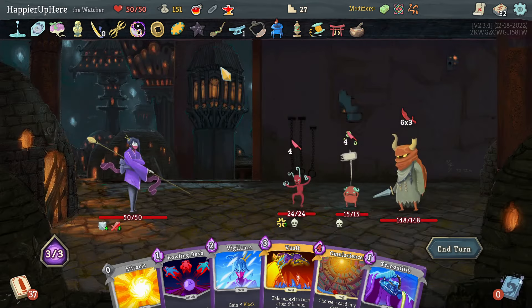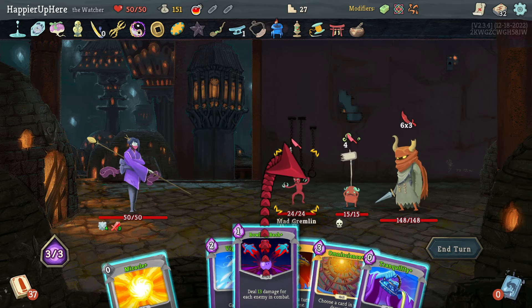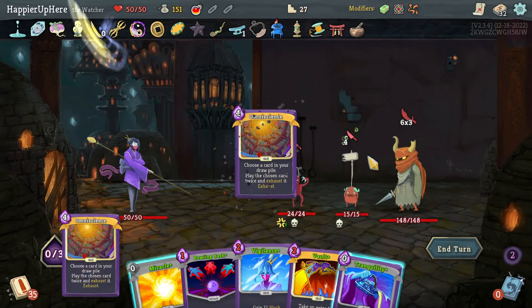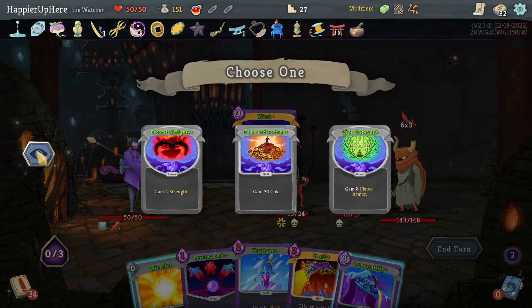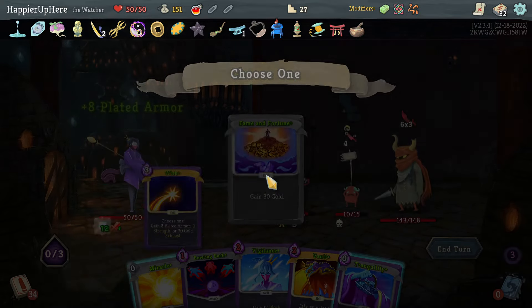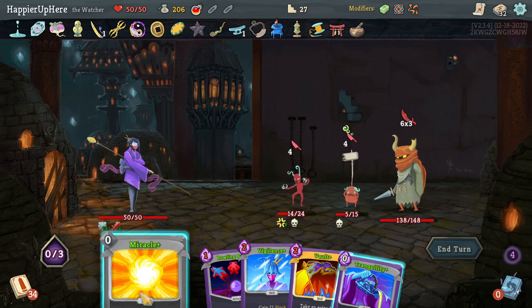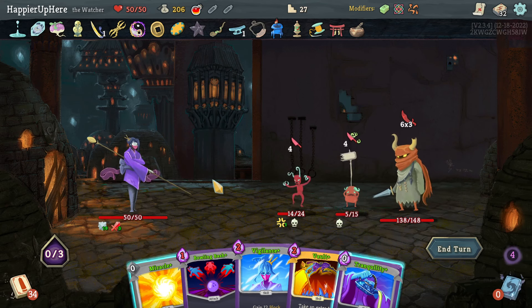I'll take Spirit Shield. Got Sling - when adding cards to deck you may replace from x3 by two instead. Going right - don't have enough gold for the shop. Triple enemy fight and I'm being attacked by everybody - double Omniscience alone won't be enough. Actually I do have a Fire potion too. Let me upgrade everything so I can play Omniscience for free. I still have Miracle and can play Bowling Bash. Wait, how do I defend against 18? Let me play Omniscience first - if I had two Vaults I'd have 14 block next turn.